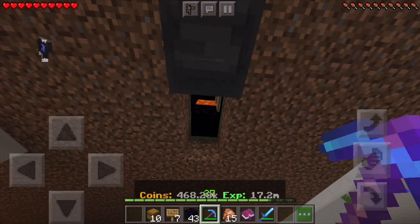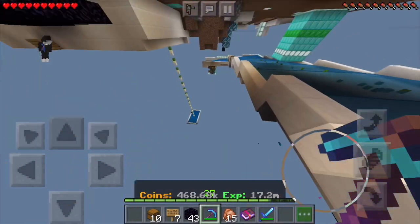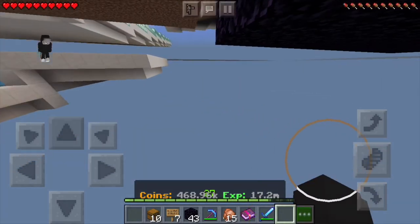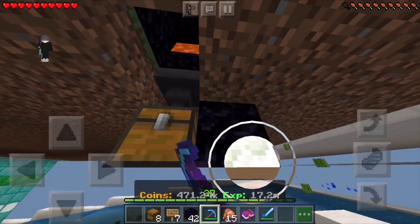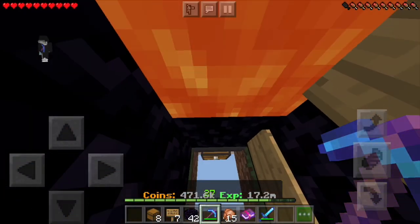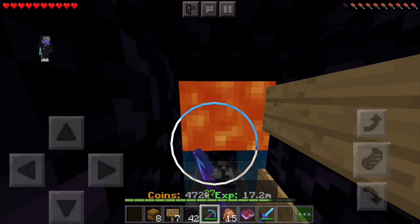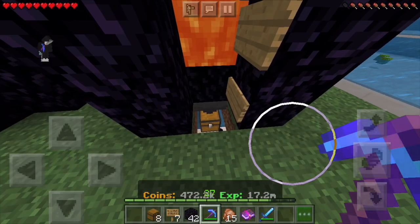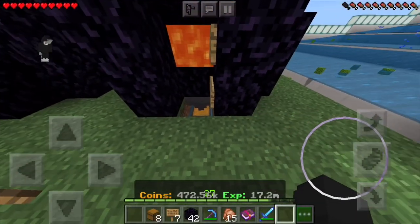Finally we're going to add the hopper. I accidentally destroyed it and it went into the void, but I'm back with a new one. That's pretty much what you've got to do and your obsidian should automatically go into this chest. Let's test it — bang — and your obsidian is in the chest.